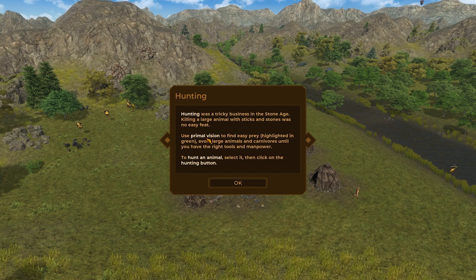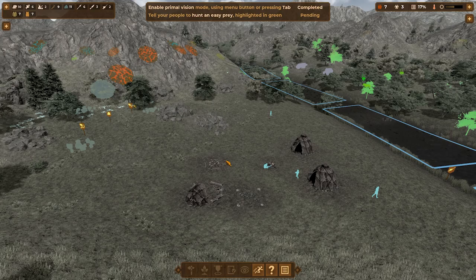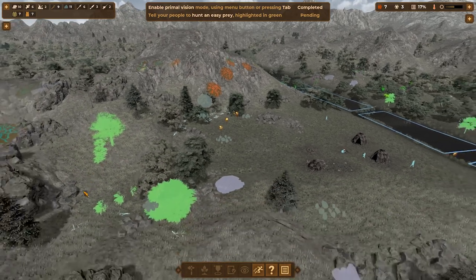Use primal — do we have some sort of supervision? Easy prey highlighted in green, large animals and carnivores until you have the right tools. We're going to press tab. Oh, that's cool — was that Assassin's Creed where you had the supercharged hearing or observation or something? I think that might've been one. Oh, that's so cool, I love that. So if we scroll out — that's a tree, that's not prey.